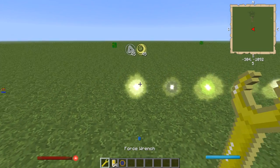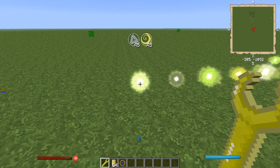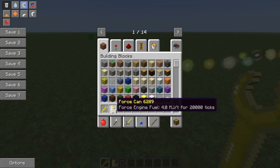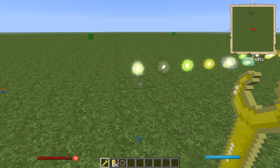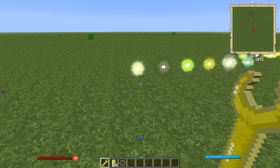What it is, is you can take apart nodes — not just take apart, you can wrench them. That's the right word for it. It will require some fuel to be in the Force Wrench, and the typical button for most people is F or Shift-F in order to get into this GUI here.